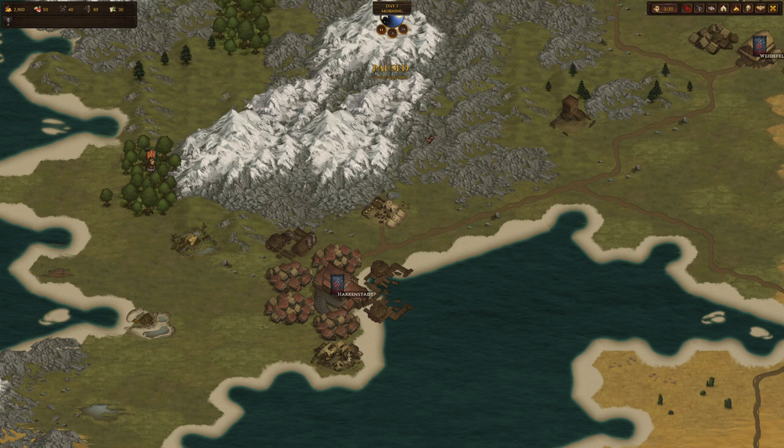Here we have the date and time — currently the first day in the morning. When unpaused, time moves ahead and can be fast-forwarded; we can see it approaching midday. You can also pause the game. This is the roster — one of the core parts we'll look into in a second.